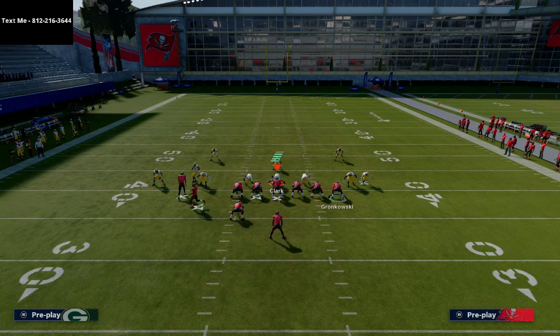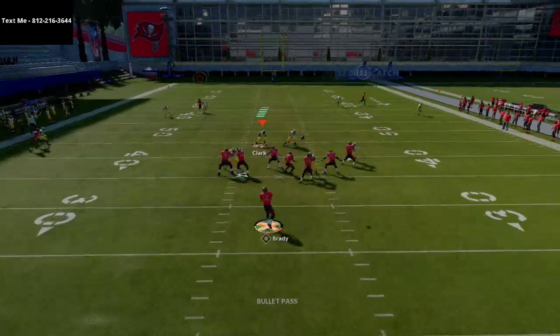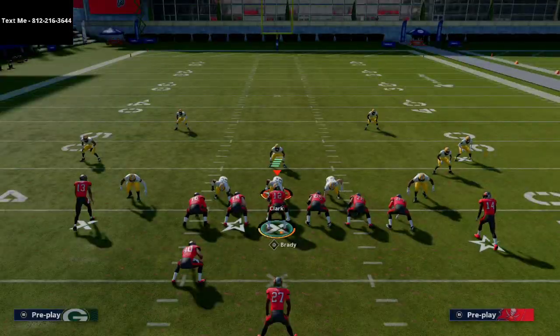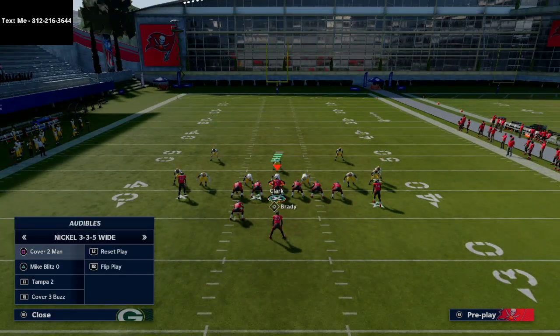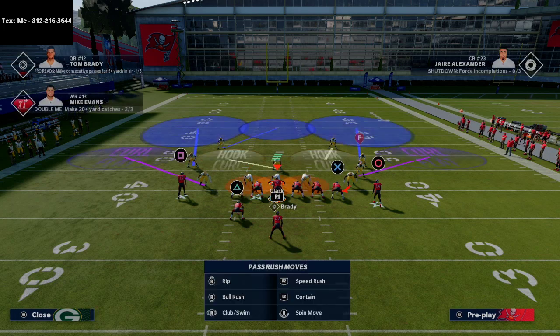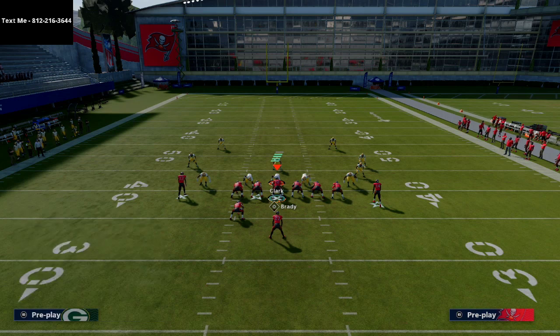Passing up the crossing route and catching that last cut on the dig — that's an absolute laser. That's a 20-to-25-yard curl-flat. One of the beauties of this offense is it gets over the zone drop. If they're running some type of Mable coverage — basically a popular zone defense — you can still hit Godwin's route even in zone.